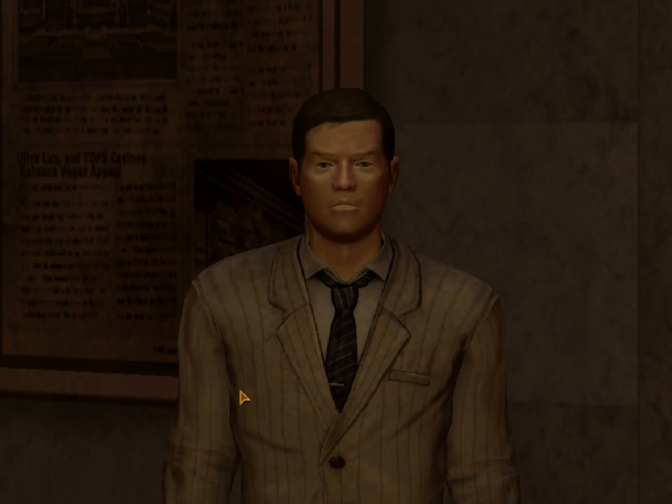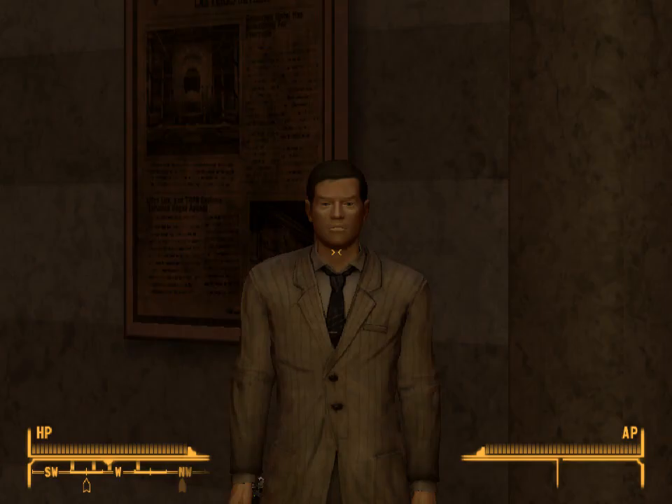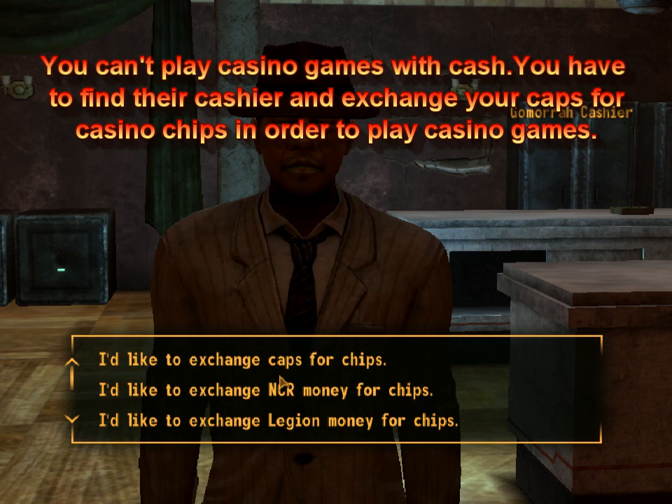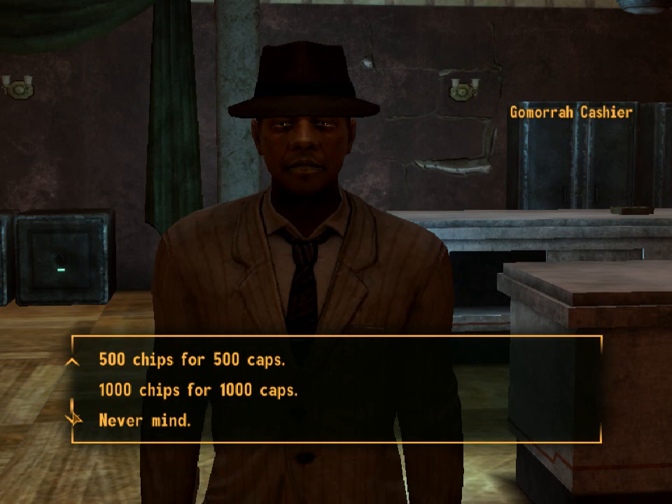Once you get here, they will check you for your weapons, so you give them your weapons. Then to start playing, you need to turn in some money for some chips. Each casino has a different cashier in a different location, so you just need to find out where they are. I usually get 1,000 at a time.